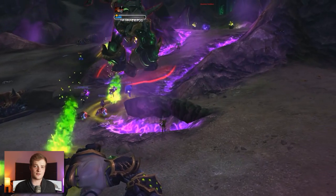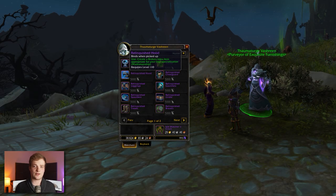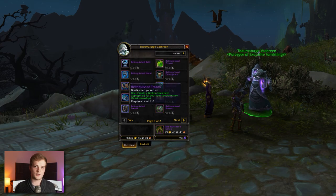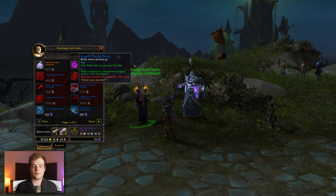There are also gear tokens — one type for new alts, and another which also has a chance of dropping a legendary item, quite similar to the Baleful gear from Tanaan Jungle. There are also some pets and toys on offer.